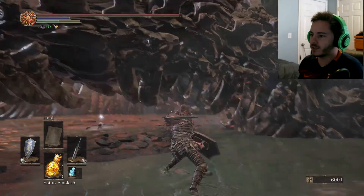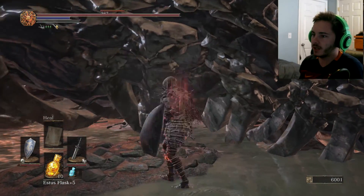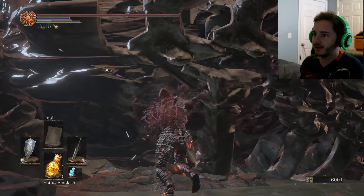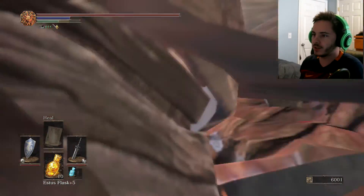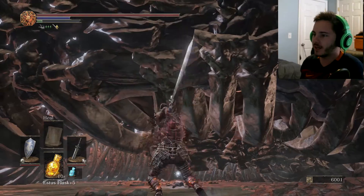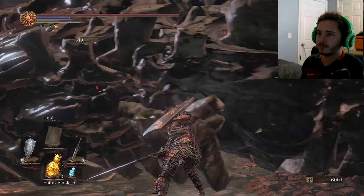So this thing, this worm — it's pretty scary, not gonna lie, the worm looks really scary. But is it difficult? No. If you just stay right here, you can just wail away. For some reason the worm's aggro range is just so weird that it doesn't hit you right here. I don't really understand it, because it's a giant freaking monster — you'd think he'd be able to hit you.